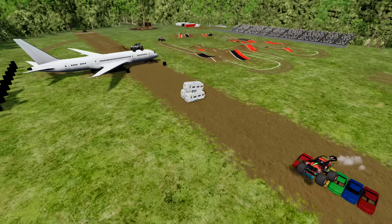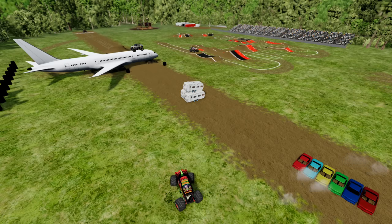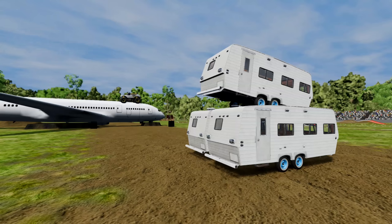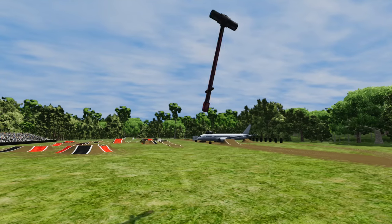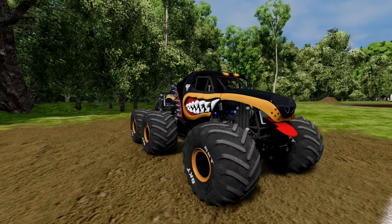Coming up in our next challenge, we've got the Zombie Obstacle Course. The monster trucks have to try to complete the obstacle course while avoiding the zombies. The monster trucks are going to have to hit the ramp, jump the airplane, then go crashing through the campers, go over the crush cars, then hit the ramp, get big time air, and try to make it past the giant sledgehammer.